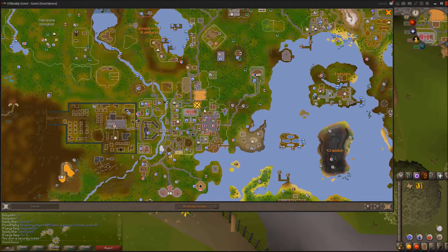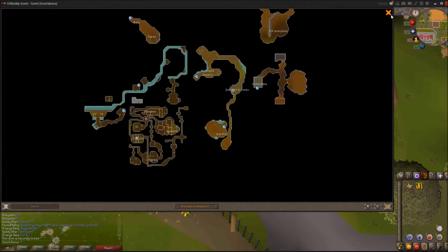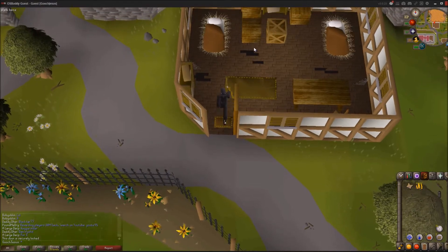Now on the map, it is going to be right here. This is going to be Ardougne. The way I got here is just by an Ardougne teleport. You can also use teleport tablets, etc. There are several ways to get here.